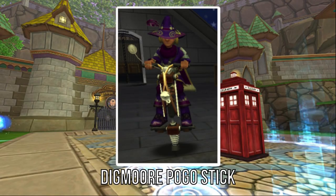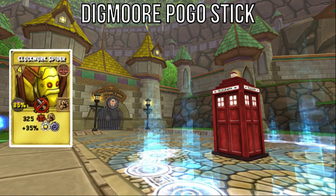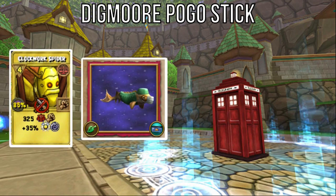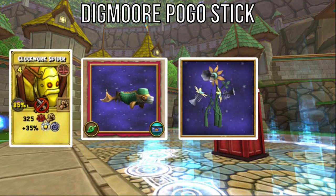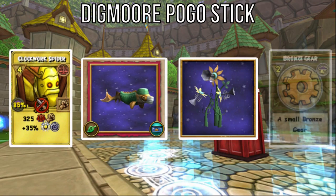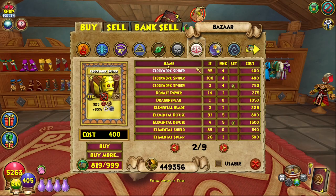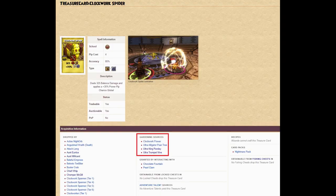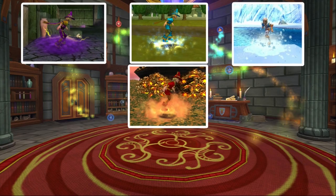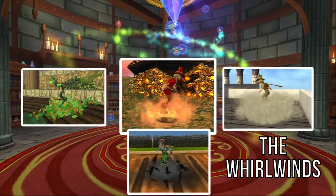Focusing in now on the ingredients unique to the Digmore Pogo Stick, the recipe requires 10 clockwork spider treasure cards, 10 brain sturgeon fish, 10 silver trumpet vines, and 15 bronze gears in addition to what we already discussed. The clockwork spider treasure cards are probably most easily found at the bazaar, but also drop from a variety of enemies and can be harvested from the clockwork flower, ultra alligator pear tree, ultra king parsley, and ultra trumpet vine. You may have some of these ultra plants anyway if you were crafting the whirlwind mount, so it might be a good idea to plant them if you have them on hand.